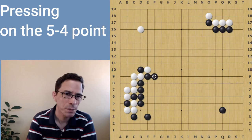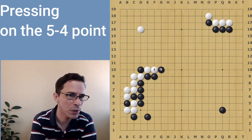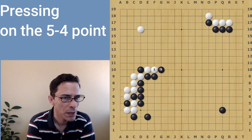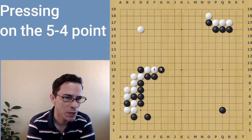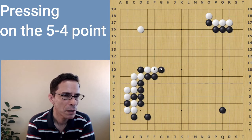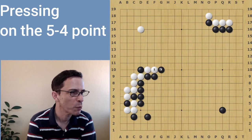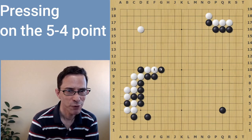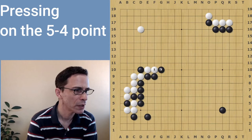Otherwise, if white wants to play more aggressively, white can push here, but black will play a hane at the head of two stones. This could lead to some fighting in the center of the board. Black is playing a good shape move when playing at the head of two stones, and I'd say black has good prospects in this fight in the center of the board. If I take this any further, it will lead to a huge fight in the center of the board which will be pretty difficult to analyze here, so I'll stop. Black does have good potential in this fight.